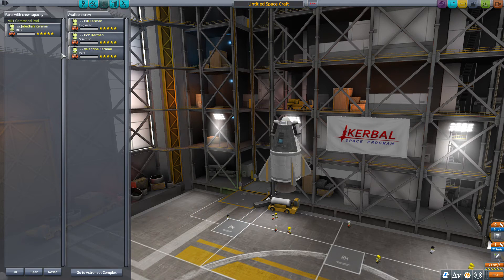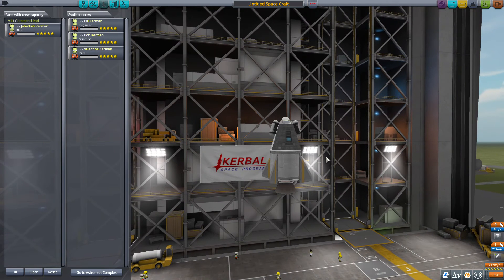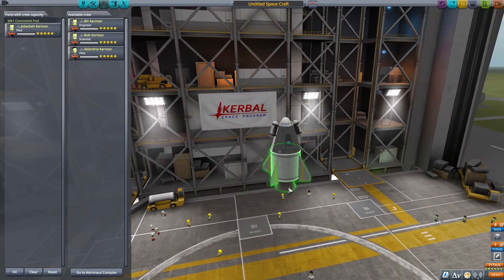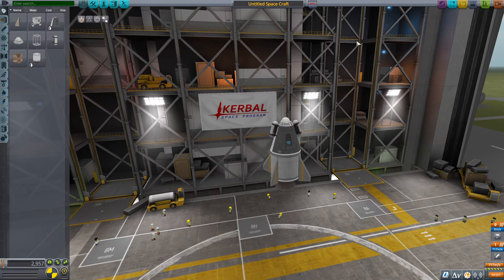Who should be able to go to space first — should it be Val or Jeb? I think Jeb should do the testing for suborbital flights, but Val should be the first to go to orbit. So this is just going to be a suborbital flight, and the first orbital flight will be for Val.